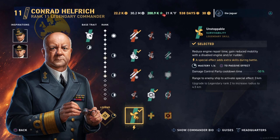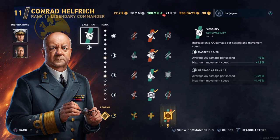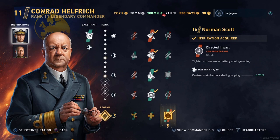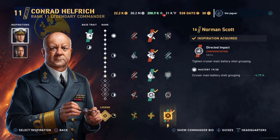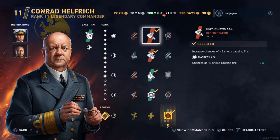Next let's check out a cruiser setup with Conrad Hilfridge, if we ever see pan-European cruisers. Here is a setup for any pan-European cruisers: Norman Scott is the first inspiration for Directed Impact, which tightens the cruiser main battery shell grouping. The second inspiration is Yamamoto Right Through, which enhances the armor-piercing capabilities of your cruiser shells. For skills I have Burn It Down XXL, which increases the chance of HE shells causing a fire, then Crisscross, which increases main battery traverse speed, and Velocious for maximum movement speed for an agile build cruiser.